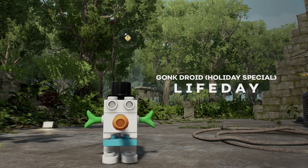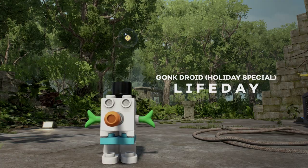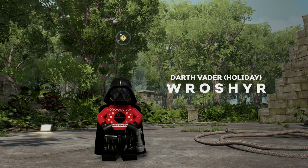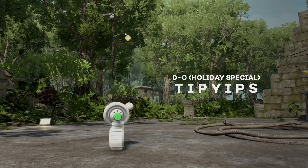We also have some fun holiday special codes. To get the Christmas Gonk Droid, type in LIFEDAY. To get the Christmas Darth Vader, which was in one of the advent calendars, you can type in WROSHYR.